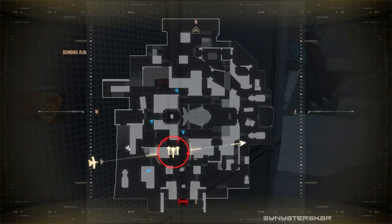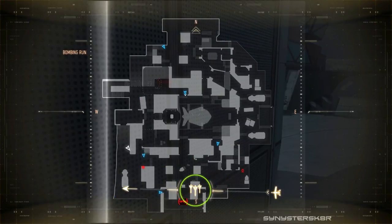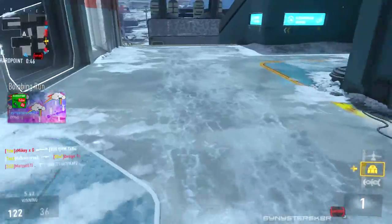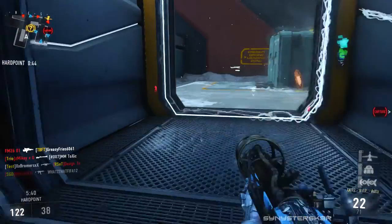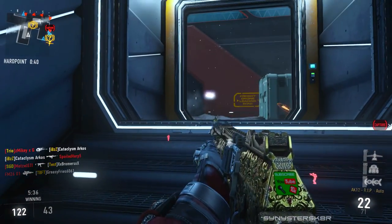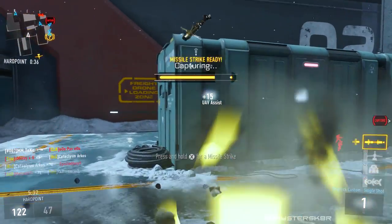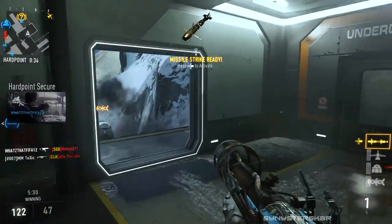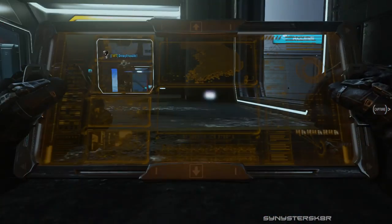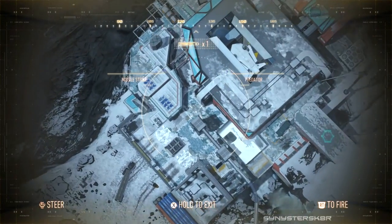For perks, Low Profile and Blast Suppressor feel necessary to stay off the radar, because as I said, you want to be sneaky with this weapon. Low Profile keeps you off UAVs, and Blast Suppressor lets you boost across the map. If you're chasing someone down, you can boost to catch up and pop them in the back — it fits the whole sneaky tactic of the class setup.